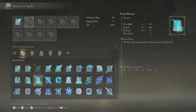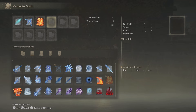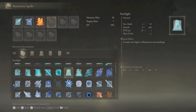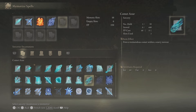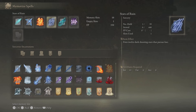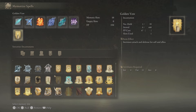Those are the six sorceries I use, and as my seventh spell I use the incantation Golden Vow — these are the ones I suggest. A lot of people would say 'what about Ranni's Dark Moon?' Well, first of all Ranni's Dark Moon uses two slots while Roiling Magma uses one and is at least five times more effective. You also have to keep in mind not only the memory slots but the damage, the FP cost, and the loading time for the sorcery while you're attacking. Thanks guys — hope you enjoyed it, have a nice day, peace out, see you in the stream!